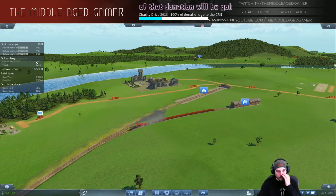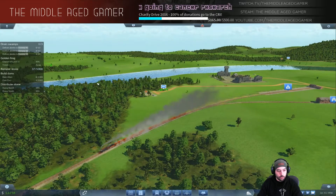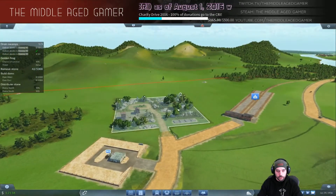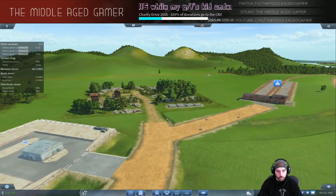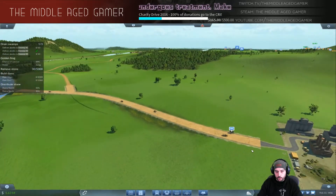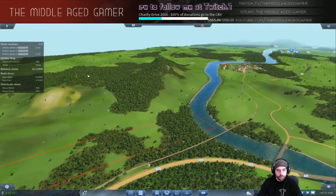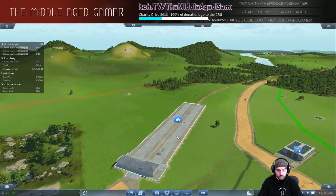We're already removing stone automatically - you can see the stone getting transferred and the count going up. We'll add a few more steam lorries once it backs up a bit. The lorries are actually pretty quick on this road which is good. Our major money maker is going to be the trains once they really get going. Drain Swamps 2 is done - we need 1 and 3. They're all doing pretty good.